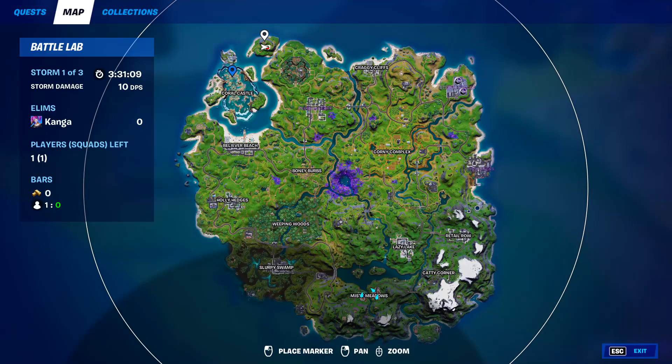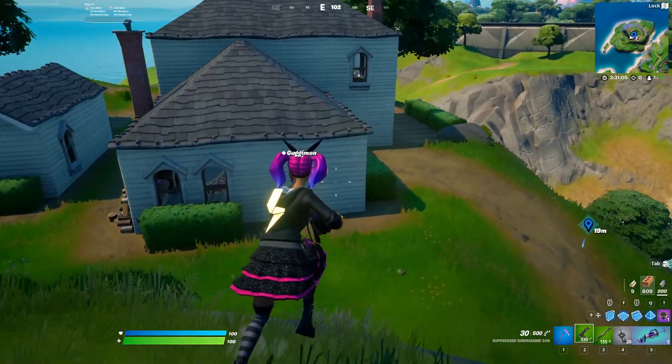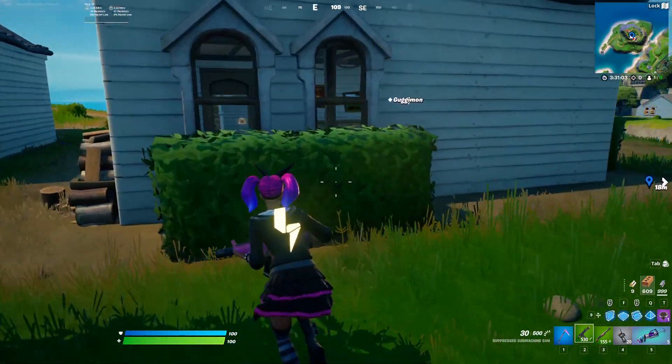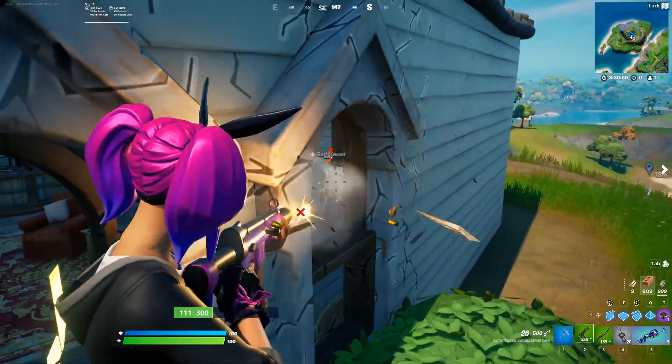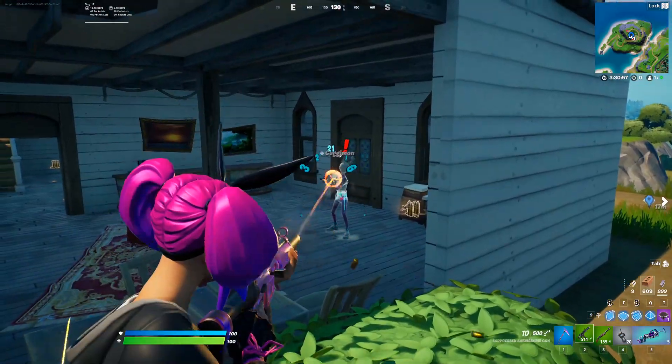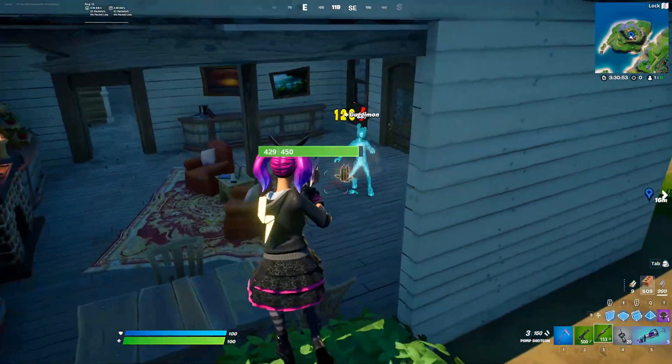NPC number 3 is Guggimon and he can be found right at the top of the map at Lockheed's Lighthouse — he might be up there or he might be in the house. One thing you have to know about him is that he's going to be hostile towards you; he's instantly going to start shooting, so you have to actually kill him before you can do anything with him or see what he's going to offer you.